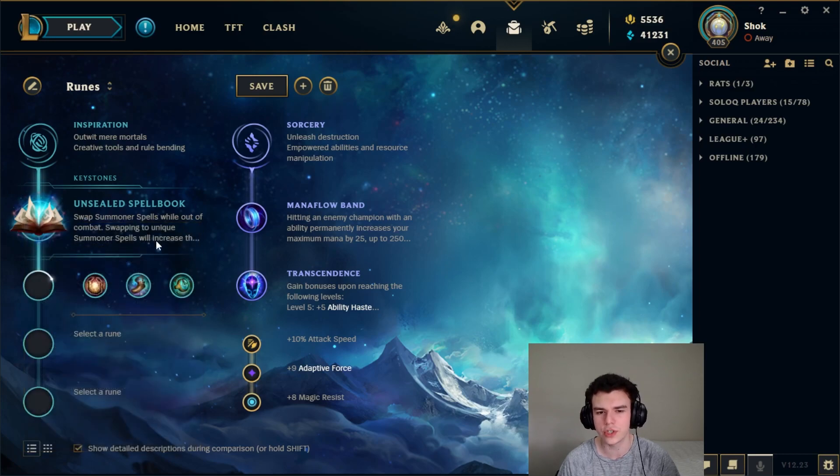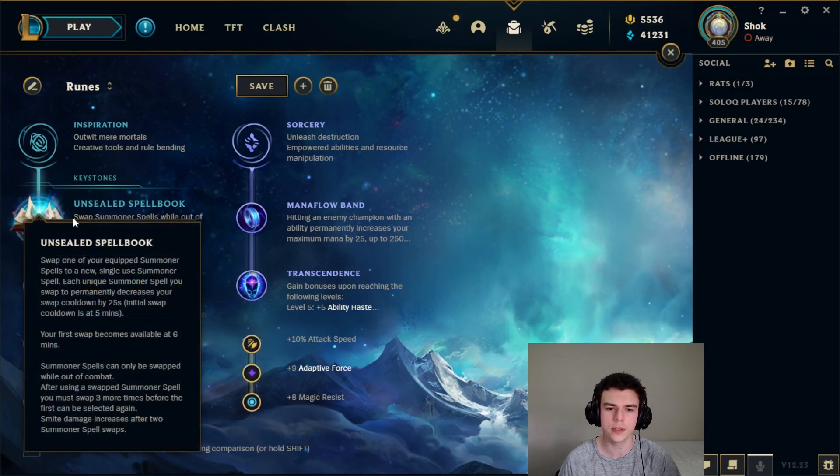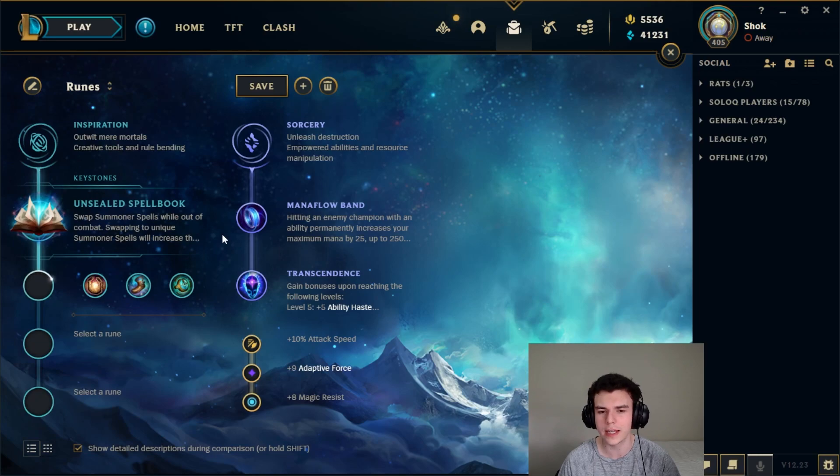It's more for those champions where you're not going to get much out of your normal rune for the lane — like if you normally take Comet, you can swap to Spellbook for the lane and it makes you a lot safer by giving you all those defensive summoners.